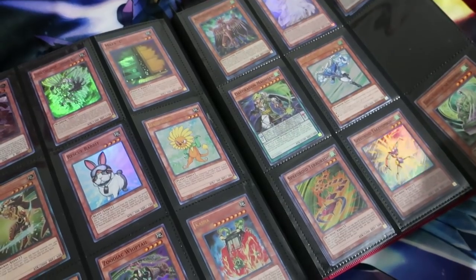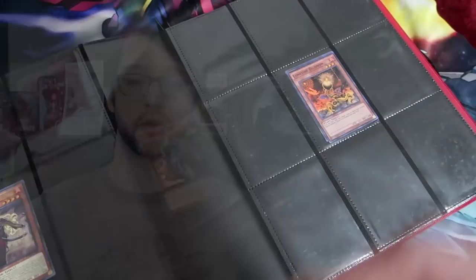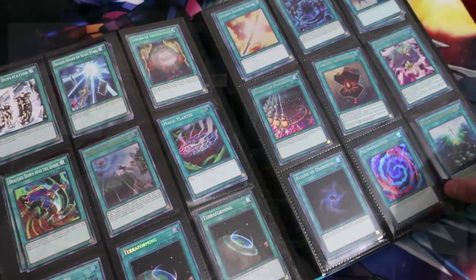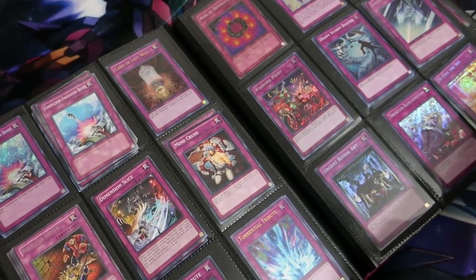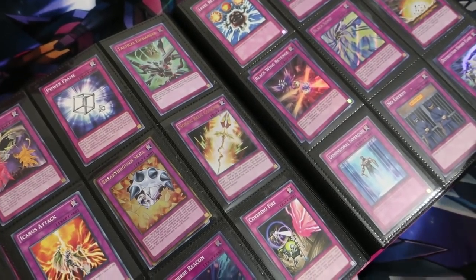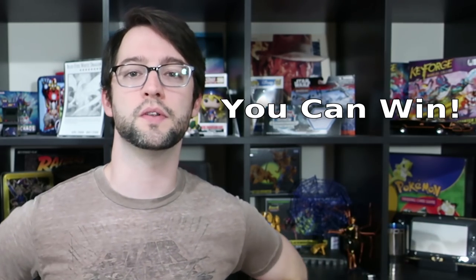Going back to those three card types: monsters, played to the field or summoned to the field, are typically used in order to do battle with your opponent's monsters and deal damage to your opponent's life points. Spells tend to be support cards, augmenting the abilities of your monsters or getting you the cards that you need. And traps are exactly what they sound like — running interference on your opponent's turn in order to make their turn as unproductive as possible. With these three types of cards in combination, you can utilize a strategy, summon monsters to the field, and reduce your opponent's life points to zero, claiming victory in a duel.